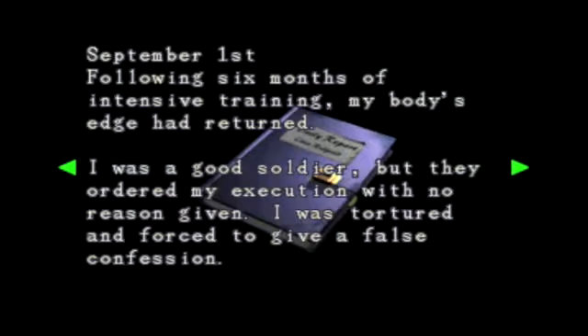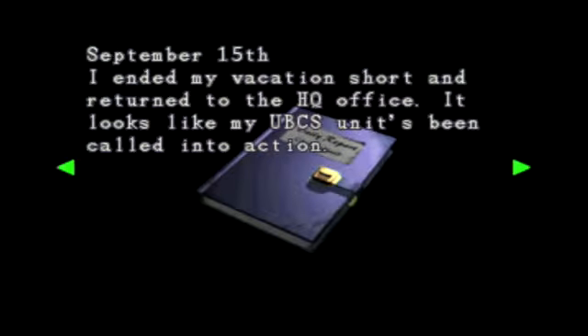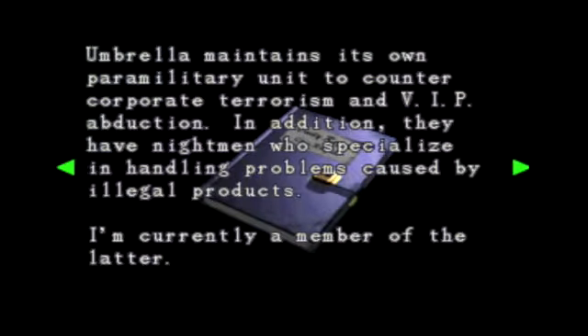Reading an in-game document: 'September 1st — following months of intensive training, my edge has returned. I was a good soldier but they ordered my execution, no reason given. I was tortured and forced to give a false confession. On the morning of my execution a miracle happened — a company helped me out, giving me a second lease on life. September 15th, I ended my vacation short and returned to HQ. The UBCS units have been called into action. Umbrella maintains its own paramilitary unit to counter corporate terrorism and VIP abduction. They also have nightmen who specialize in handling problems caused by illegal products — I'm currently a member of the latter.'